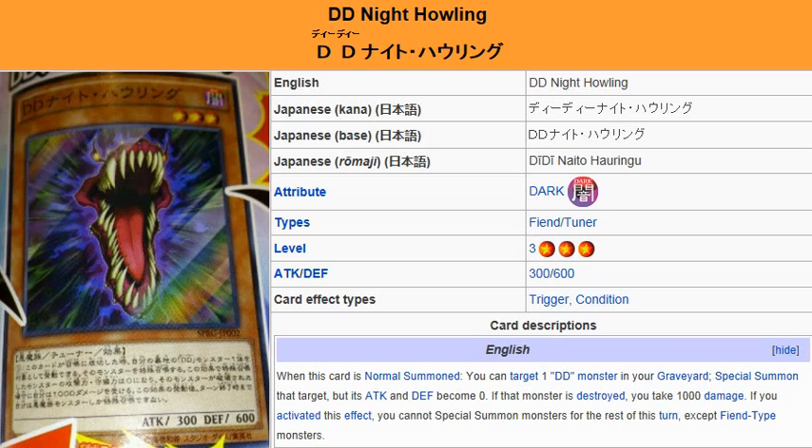Depending on the levels of the monsters in the archetype, you might be able to get out Star Eater Dragon, which would be cool. But no, that's not going to work because the turn you activate that effect, you can only special summon fiend-type monsters. So that plan just got thrown out the window.